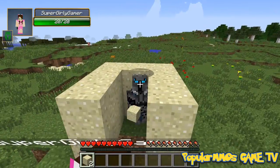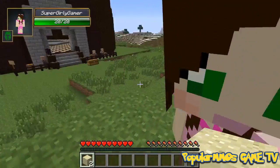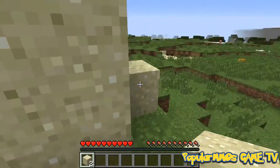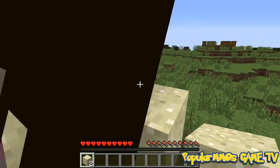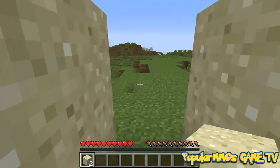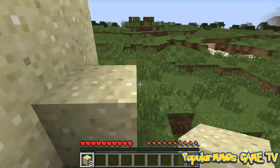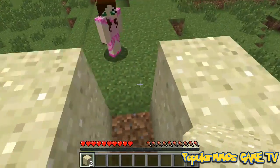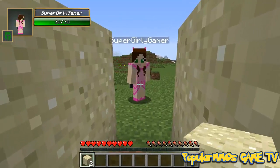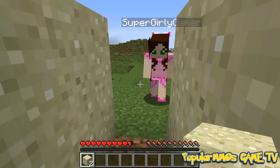Oh my goodness, I was not expecting that! You weren't expecting that? No! How did you get in there so fast? Oh, check this out - there's like a secret back entrance. I put a stair so that way I could just climb in while you were breaking it. I was wondering where you were going, you like left. I left, and then you broke the final block.